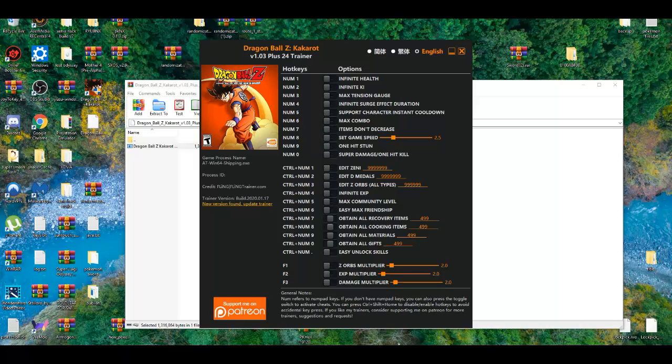To get all recovery items, press Control and number seven at the same time. For all cooking items, press Control and number eight. We're going to test it out and see if it actually works, so without further ado, let's get right to it.